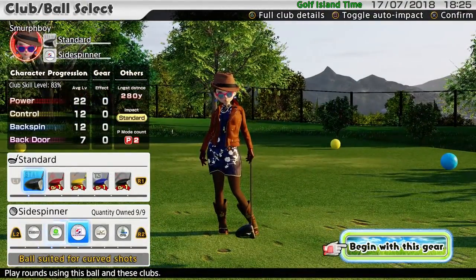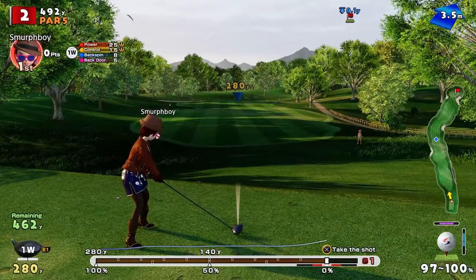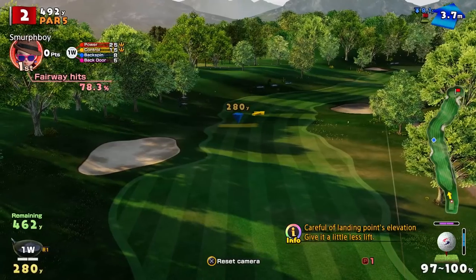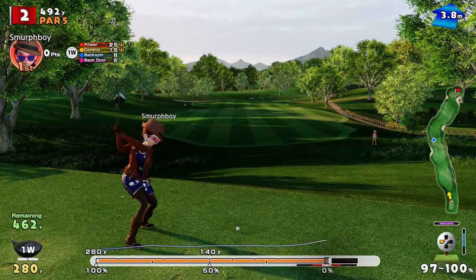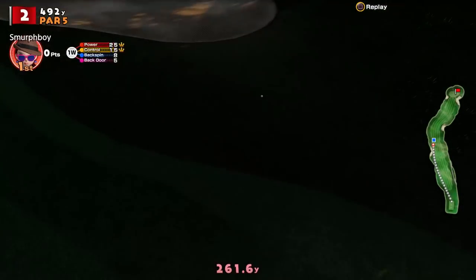Next one to look at is the side spinner. With the side spinner ball, standard impacts again — you don't get any distance boost, back to standard distance. However, we can put much more spin on the ball, as we will attempt to demonstrate. Even without perfect impact, I've got more side spin on it than I would have got.